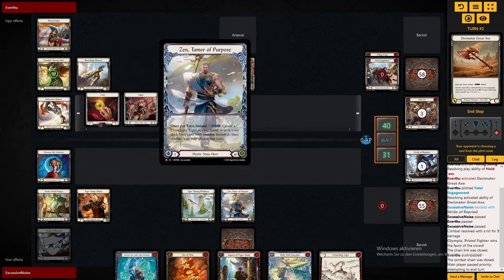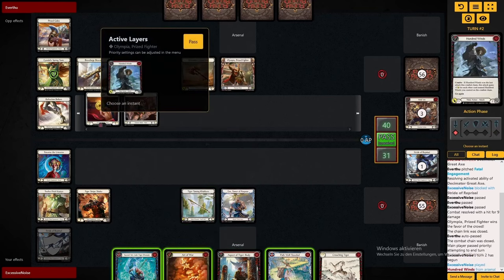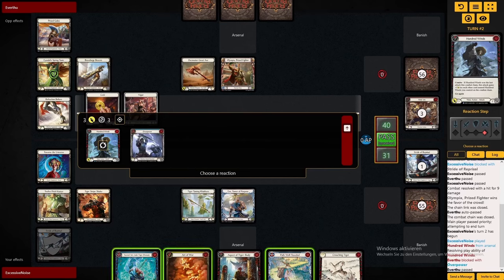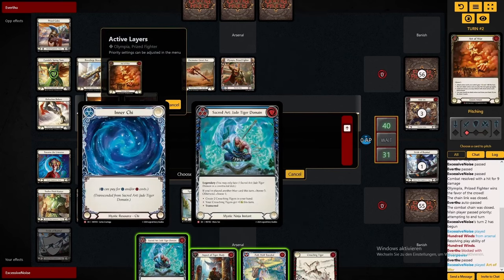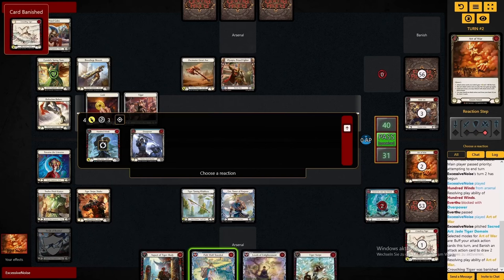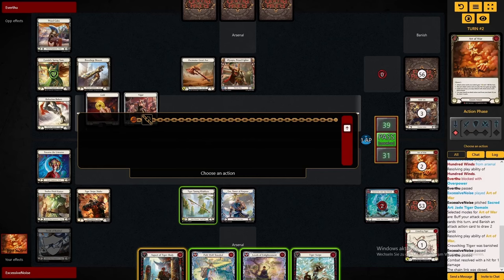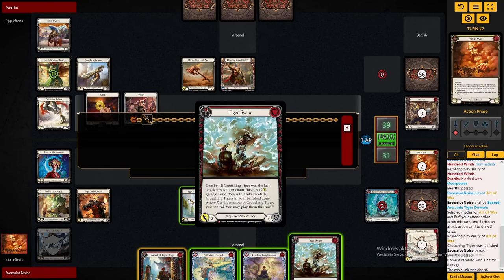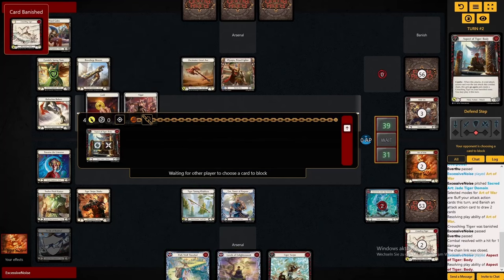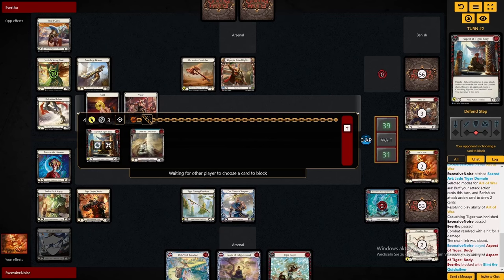Of course it's scary to go down to 31 in turn 1, but you gotta remember that Olympia with the Grade X can't really push too much damage quickly. It's more important for us to capitalize on the good hands we draw. We draw into another blue card as well, which is very nice. Now we can actually play Levels of Enlightenment and Wilds on the stack. We trigger Path Well Traveled and then we use the Chi that we get. But first of all we play the Aspect of Tiger, get a Crouching Tiger in our Banish Zone. That will come in very nicely for one with the Art of War, because it also buffs the Tigers — and then with the Tiger Swipe as well.